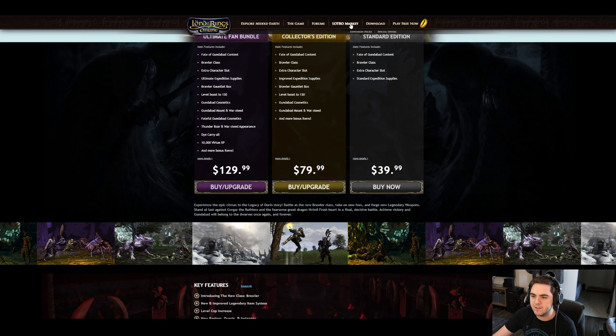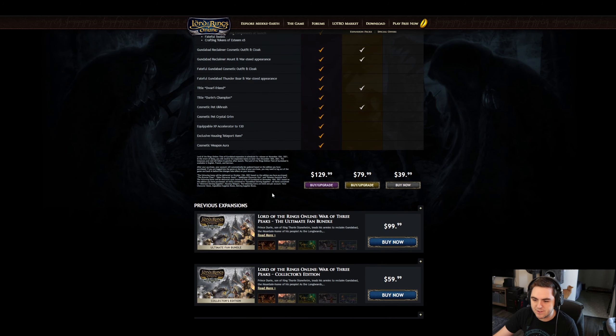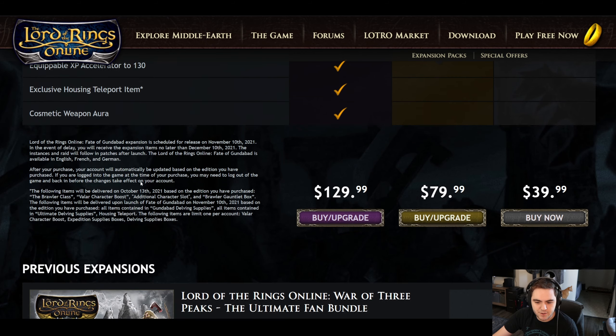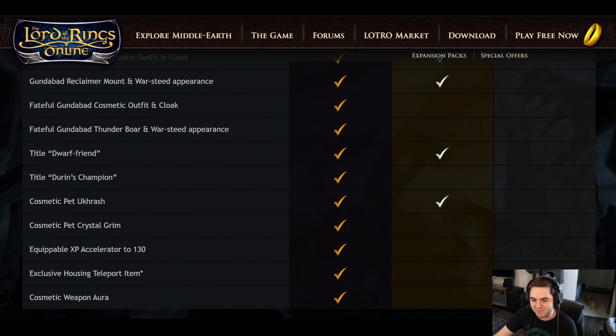This is the LOTRO Market page, and on this page they also have release dates for a couple of interesting things — we have to zoom way in to see this. The Fate of Gundabad expansion is scheduled for November 10th of this year, with a delay date of December 10th. Update 30.3, which includes the LI revamp, Brawler class, and the new level 130 valor boost, is going to be October 13th of this year — about half a month from now.